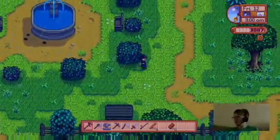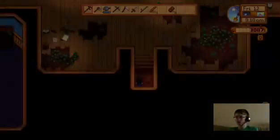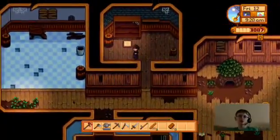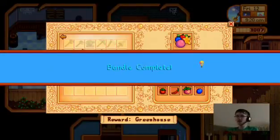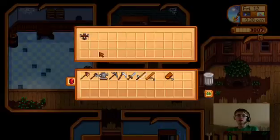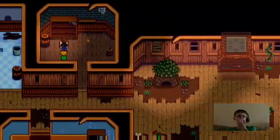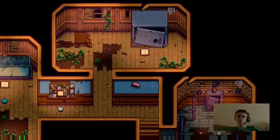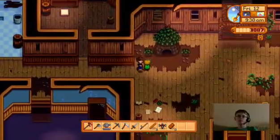Let's go to the community center and put the blueberry in to finish the summer crops. There we go — bundle complete! A quality sprinkler — wow, so I don't have to water some crops! Now that I completed the summer crops bundle, some more areas are going to open. There's this place — the vault — that's going to open. Let's go check that place out and see what it looks like.